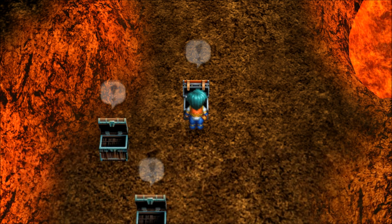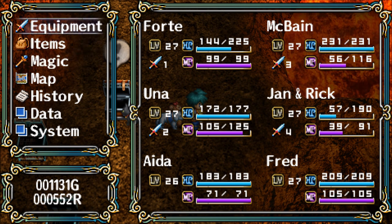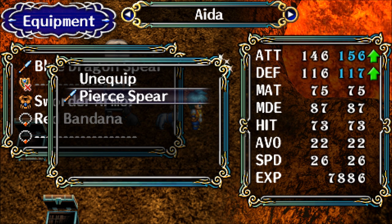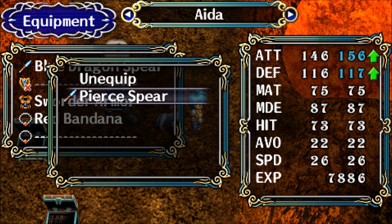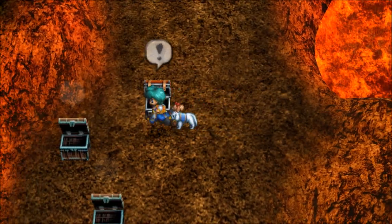We got a pierced spear? That's the thing we were going to not buy for Ada. Well, she gets to definitely have it now. Now we get to sell her blue dragon spear, so in essence we did find money here. Her attack goes up by ten and defense by one, which is what this new set of equipment is giving us.